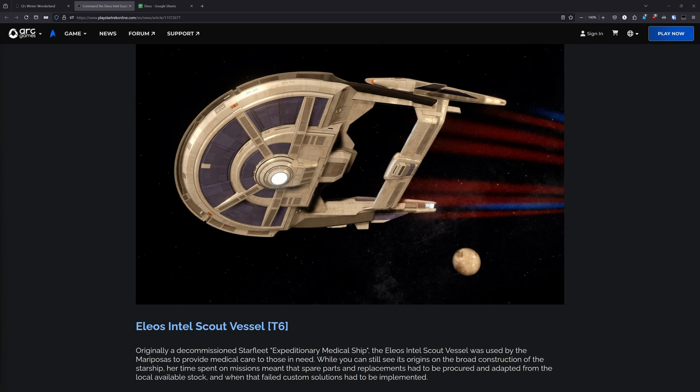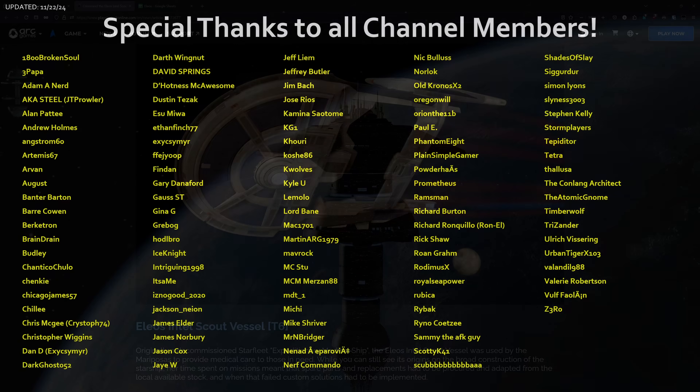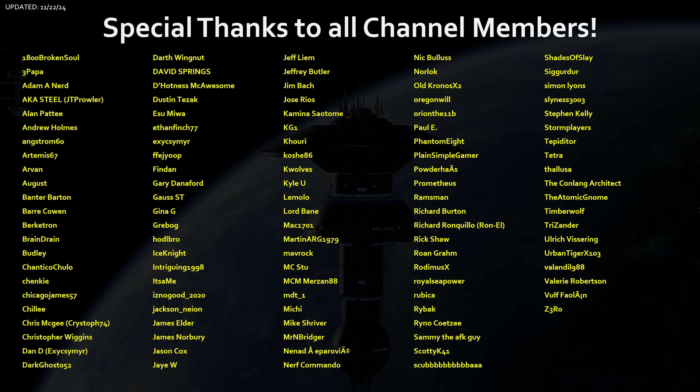Final thoughts on the Elios: as a free event ship, it's a solid ship. It's not perfect — as a science ship, it was never going to be as popular as the other ships we've seen this year. But it is still very solid. Long term, I do think that the main draw to this ship is going to be its console, which looks like it has potential to become very popular on weapons-based builds. We'll have confirmation of that tomorrow as I'll be streaming after the winter event goes live and I'll be testing it out. That's going to be it for today. As always, thank you to all channel members and viewers for the continued support. See you guys around.